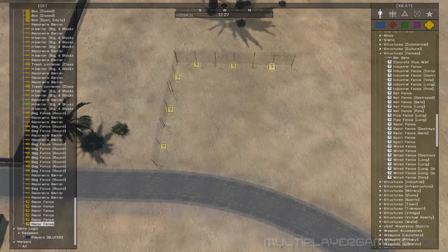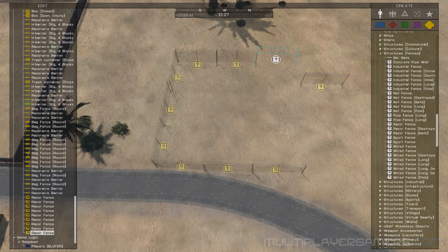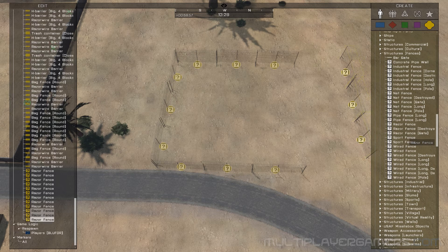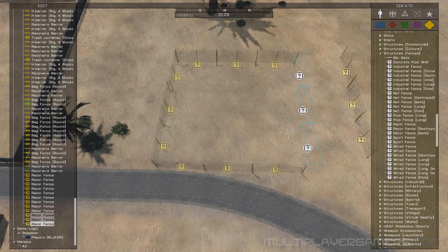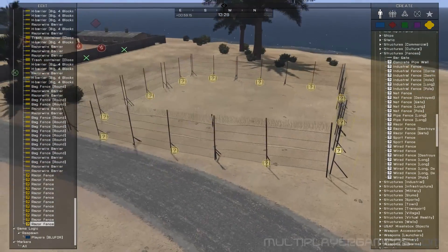We're just going to make kind of a cordoned-off area like this. I'll do this — and kind of a cordoned-off area.